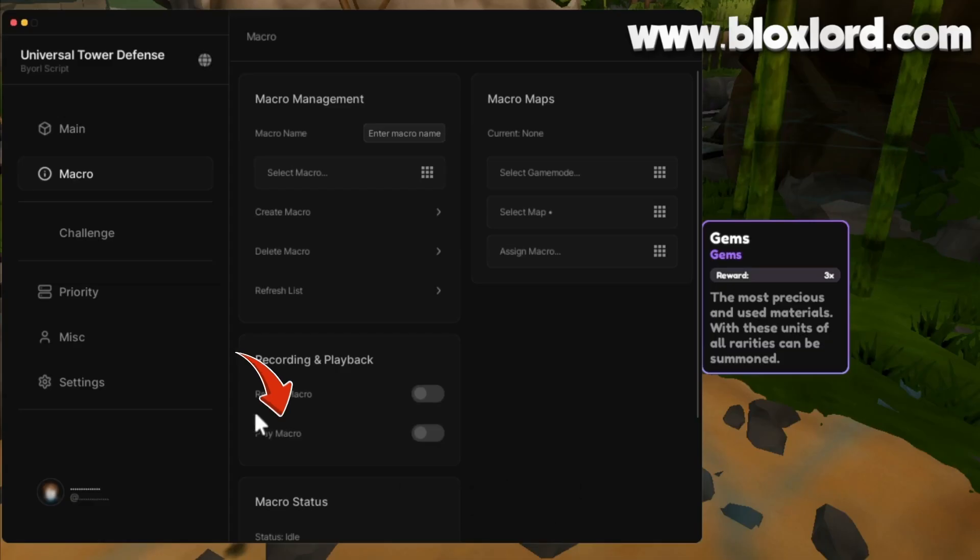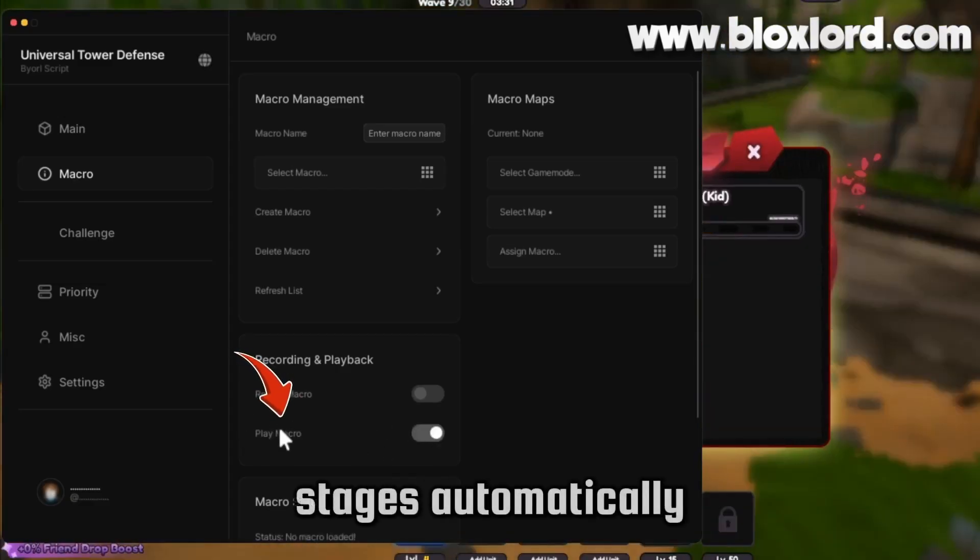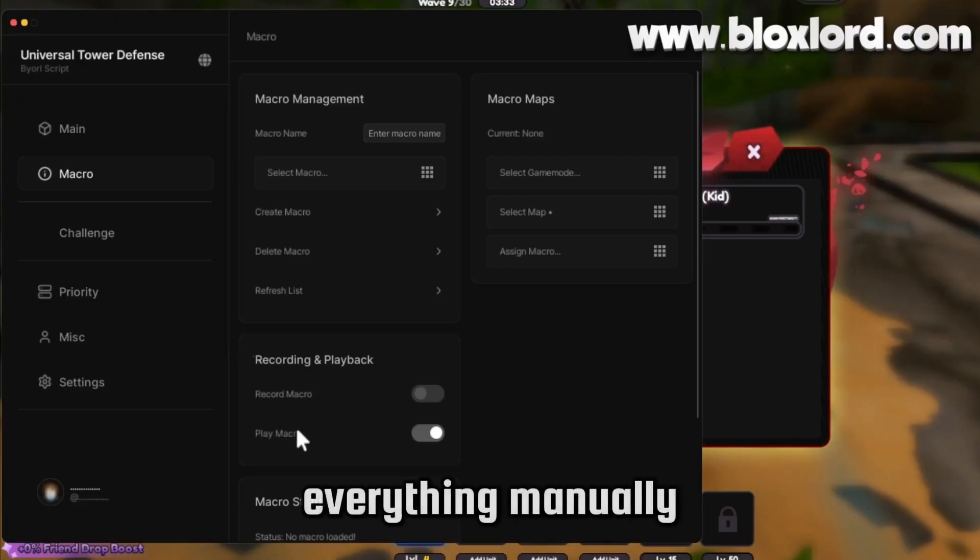Play Macro — with the Macro feature, the script can record and replay your actions, allowing you to farm stages automatically without doing everything manually.